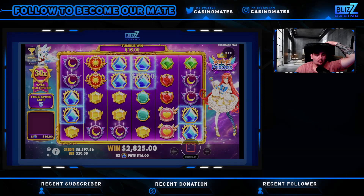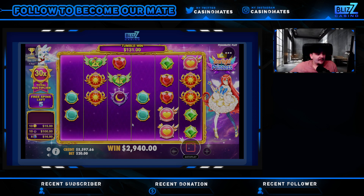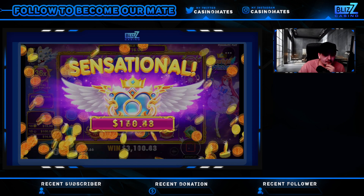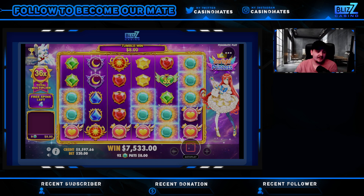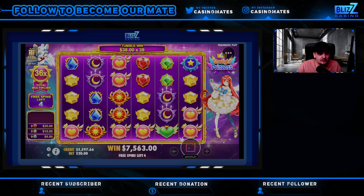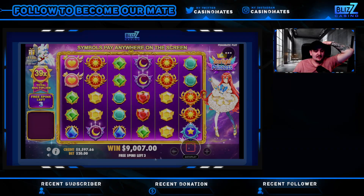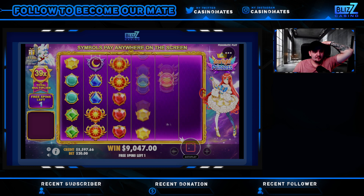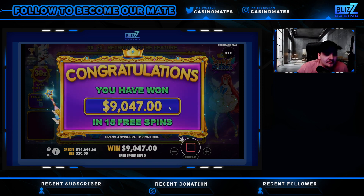We are already in profits now. We have 5 spins left on this. We're already on 36x, so this is hitting insane. Gates is probably going to have a big time. That's one of hearts, I think. That's a 9k bonus — three spins left. Let's hit something in these spins. Hit a crazy last spin. 9k, that's really good. We take that.